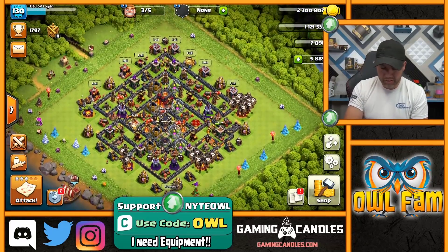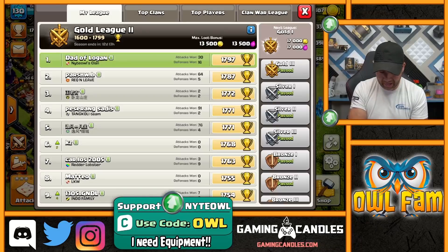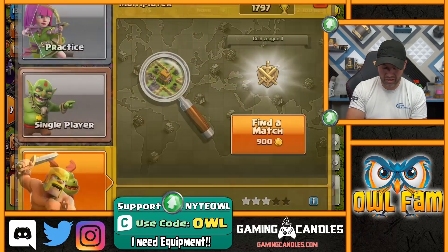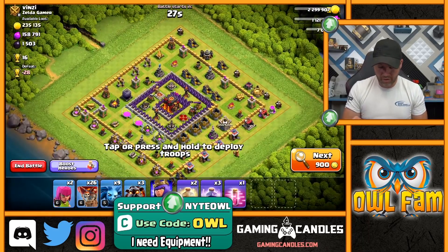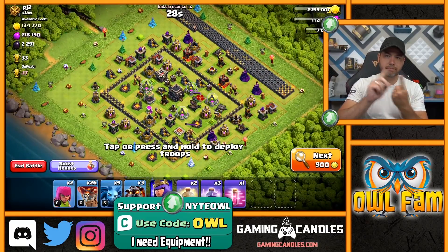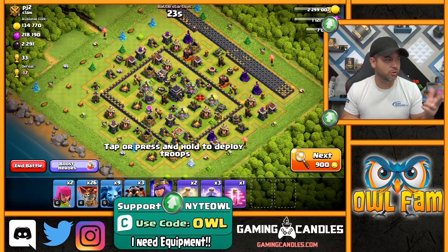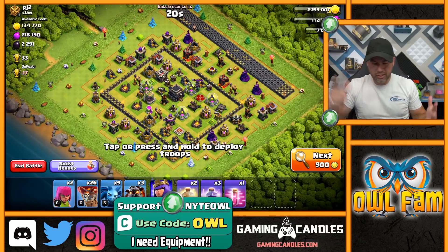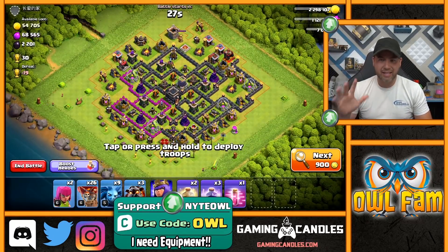I'm down in Gold League II and the goal today is to get into Gold League I. The main goal when scouting attacks: number one is dark elixir - everybody knows that. If you're not going for dark elixir, go hide in a corner because you need dark elixir.